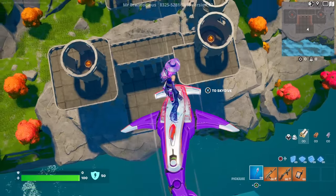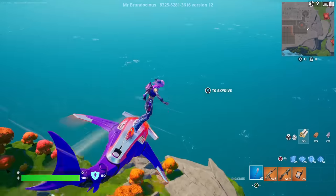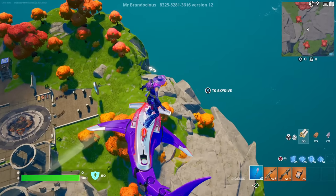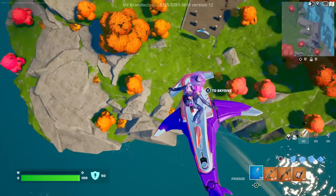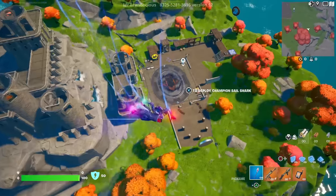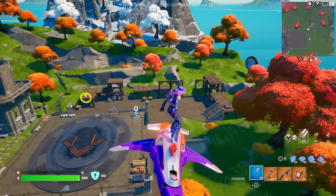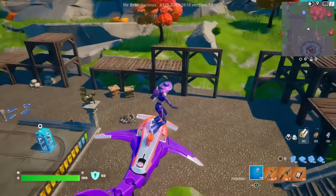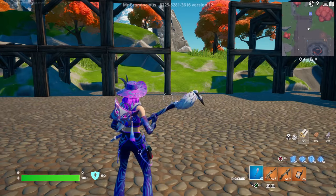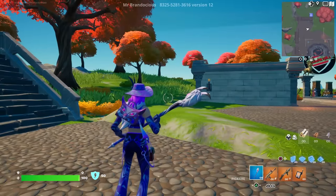The Champion Sail Shark actually looks more red than it did in the locker — it was more pinkish there. The top half of the glider is red, which doesn't flow at all, though the rest of the color scheme looks pretty good. She is extremely brightly colored; I bet this is going to glow significantly in the dark — can't wait to see that.